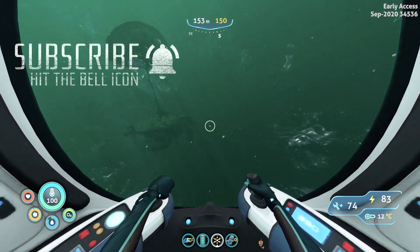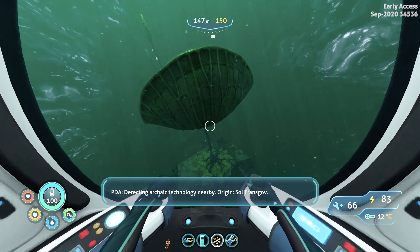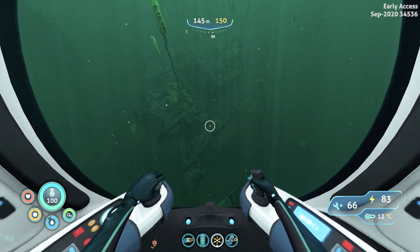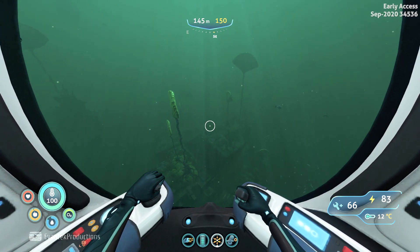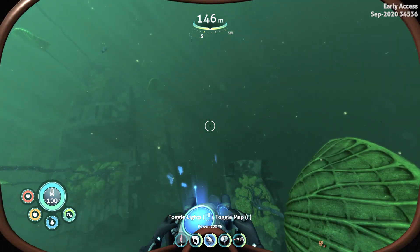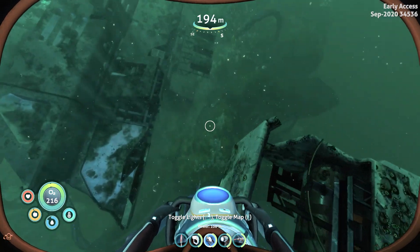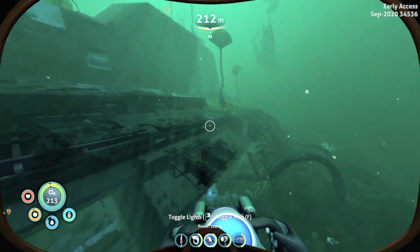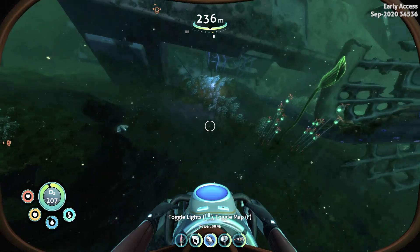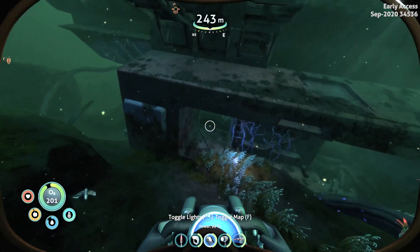Subscribe to my channel — it is actually free and you can unsubscribe at any time. Large shipwreck structure detected nearby. I got damaged 25%. If you're not upgraded, that's okay. You will have enough time to descend down, enter the shipwreckage and retrieve the blueprint for the reinforced suit. Let's get out and swim down towards the ship. We are going from the right side, the port side of the ship, and we are looking for these two openings. These windows don't have glass in them, so you can enter them without a problem.